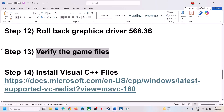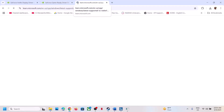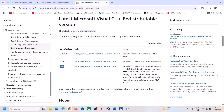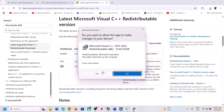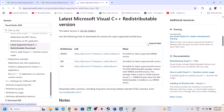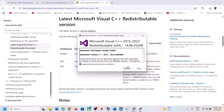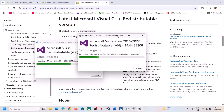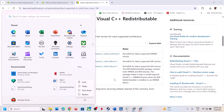The next step is to install Visual C++ redistributables. The link is provided in the video description. Open the link in a browser — it will take you to the Microsoft website. Download both the x86 and x64 versions. Run the x86 file: if you see a Repair option click Repair, otherwise click Install and click Yes to allow. Do the same for the x64 file. Once both installations are complete, restart your computer, then launch the game and check.